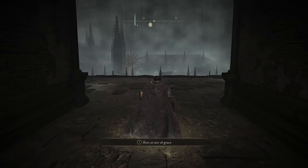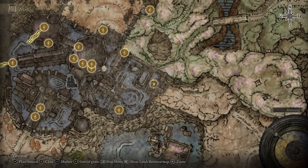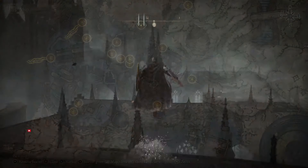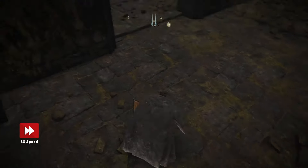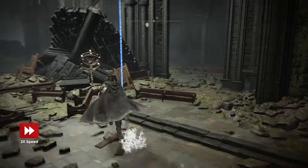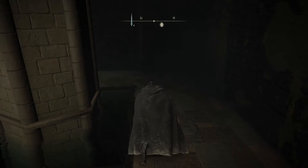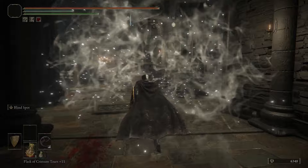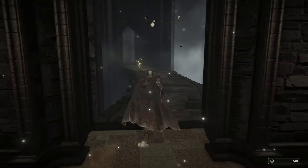Now that the area is no longer flooded, fast travel back to the first site of Grace you encountered when entering this area. Your goal is an elevator here, so drop down and head to the left until you can enter this building, then run to the elevator on the right side. Once reaching the top, take out Mesmer's fire dude before taking the first right to another elevator.